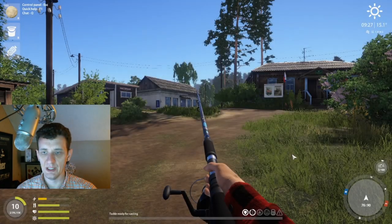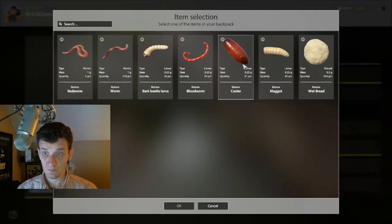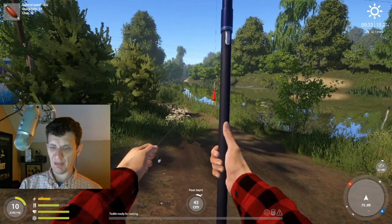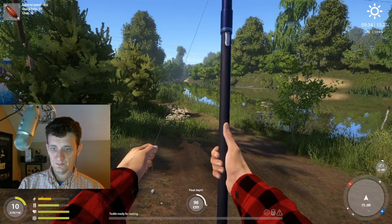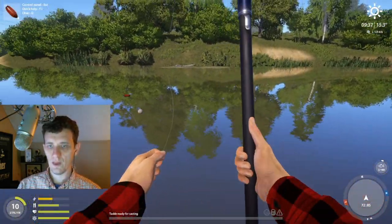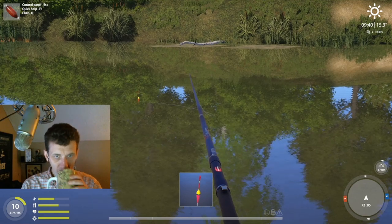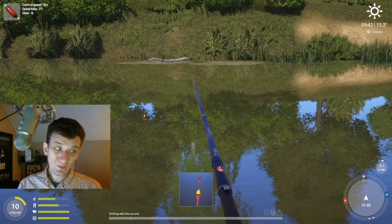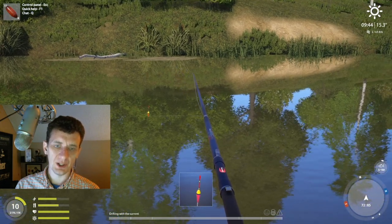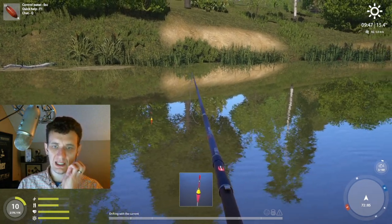We need to take the hook off of one of these — oh no, we don't because we already switched. All right, we're going to try it at one meter. Let's see how the bite rate is. We should also check the cafe here real quick — because if there was like a bleak order it's a no-brainer, just go for bleak. But if there's not an order I'd rather give dace a chance and see if we can hit a couple of nice ones.